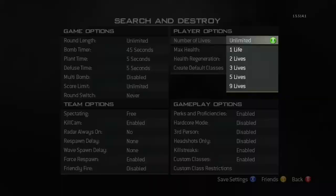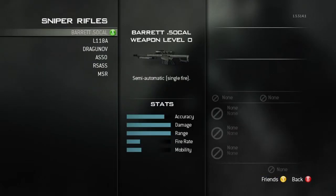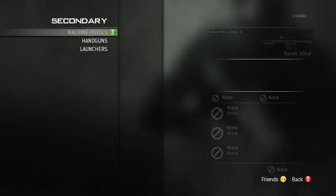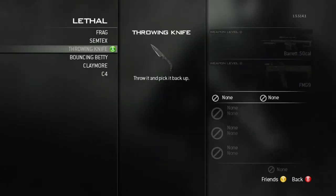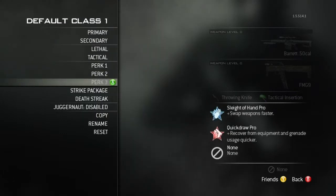So what you want to do is make a private match of Search and Destroy, and use the settings that I did there in the video, and then you want to make a default class and put any semi-automatic weapon plus a throwing knife. It doesn't matter what other guns you have, you just need a primary weapon or a secondary weapon that's semi-automatic and a throwing knife.